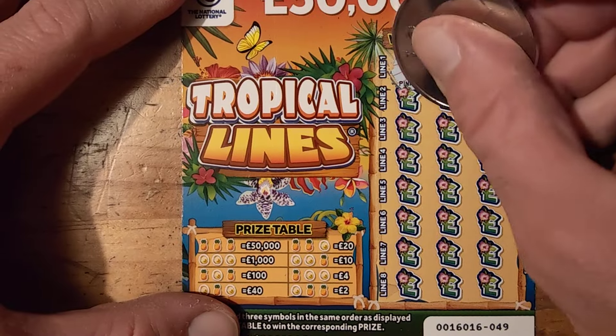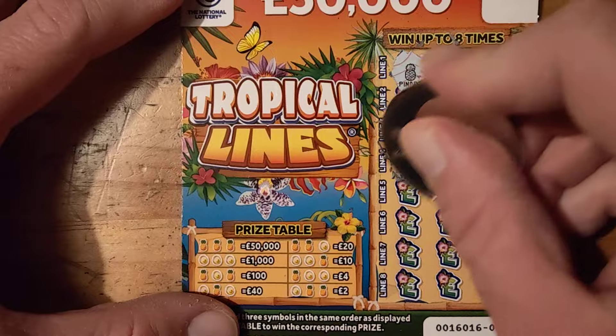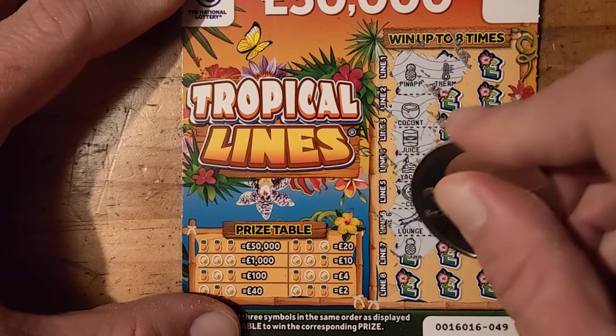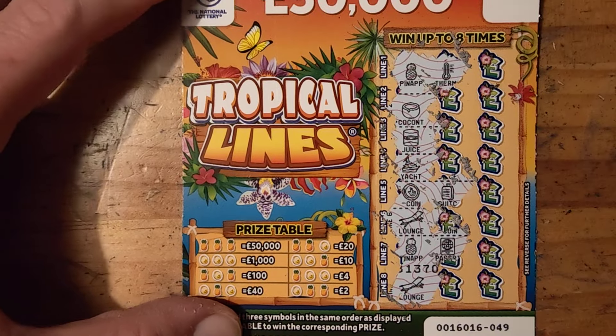Pineapple, air thermal. Coconut, juice. Yacht. Coin, suitcase. Lounge. Pineapple, passport. And a lounge.